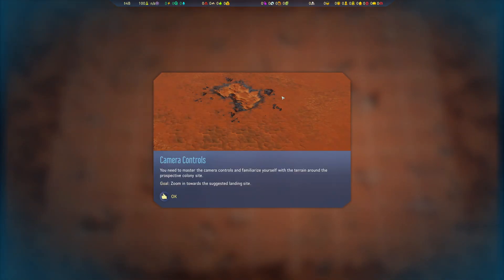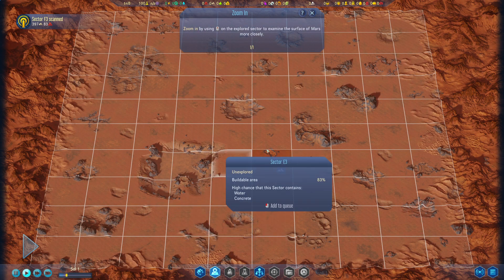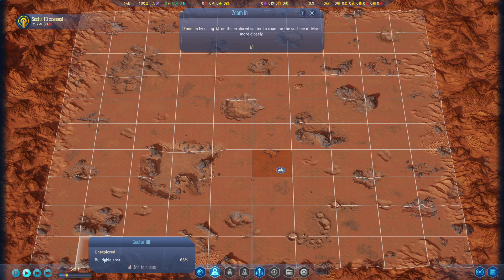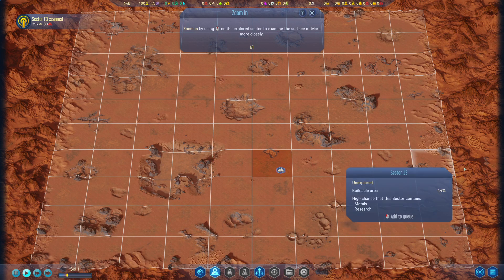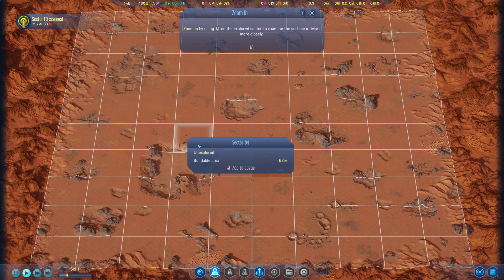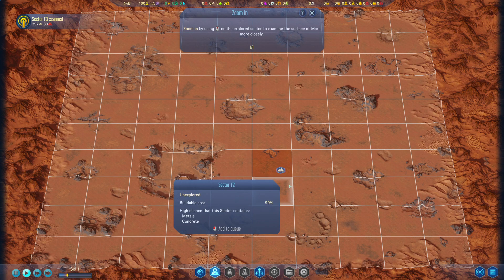You need to master the camera controls and familiarize yourself with the terrain around the prospective colony site. I already like the setup of the tutorial — you get a voiceover, images with text, and it's interactive. I'm really liking this already. Wow, what an interesting setup — this is really a weird mechanic already. It's like a tabletop and I've got to place or click something.